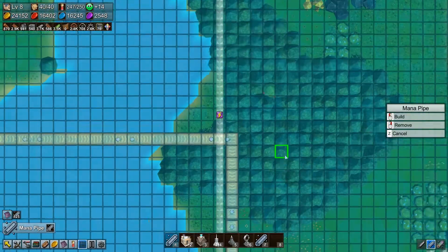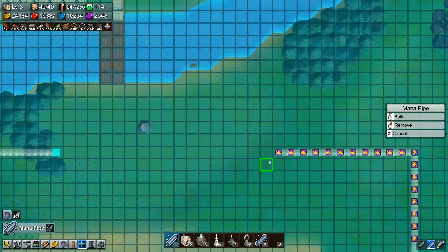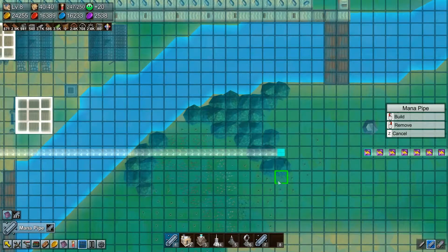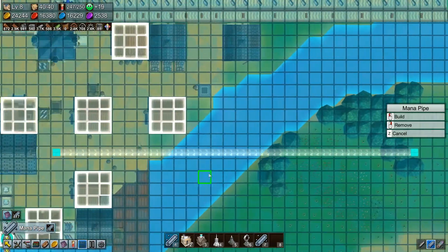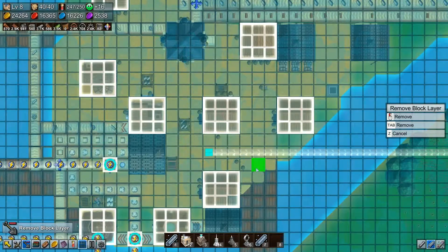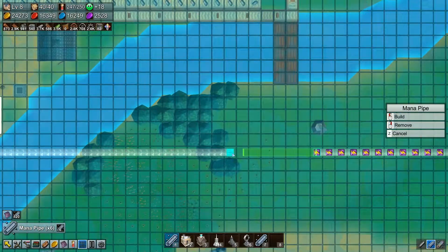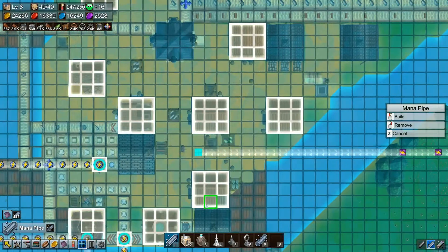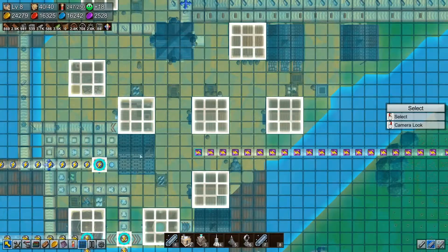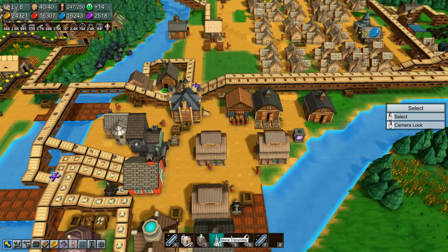There we go, now we've got something going here and I've got to go way up here. Let's not bring this all the way yet — I want to make sure I can get things connected. As you can see I'm kind of skittish about this whole thing. We've got to get some of this into the schoolhouse so we can research, and theoretically you're supposed to be able to do this above ground now.